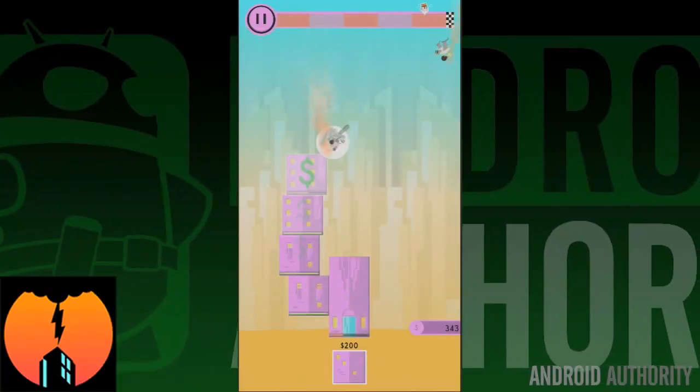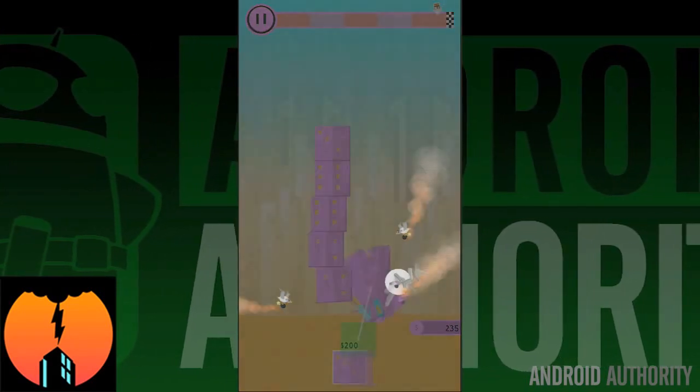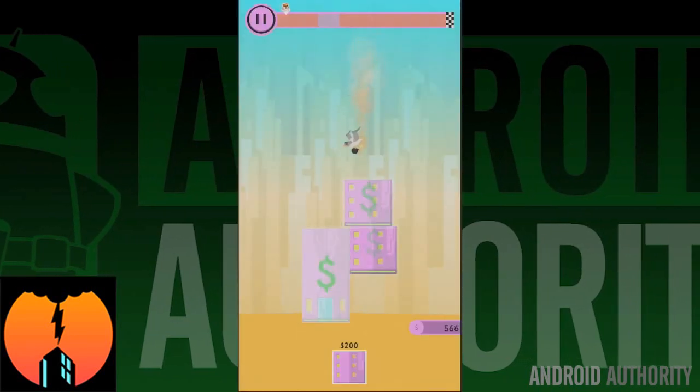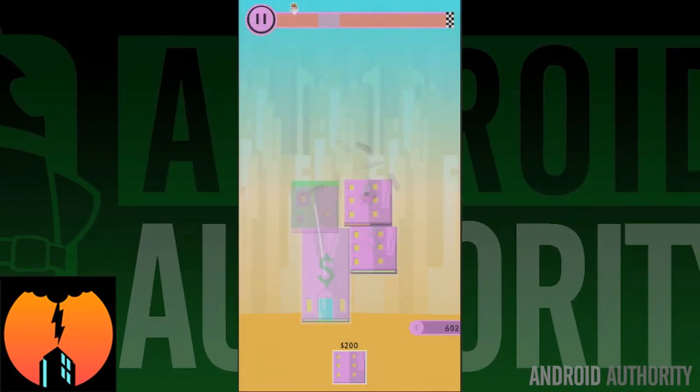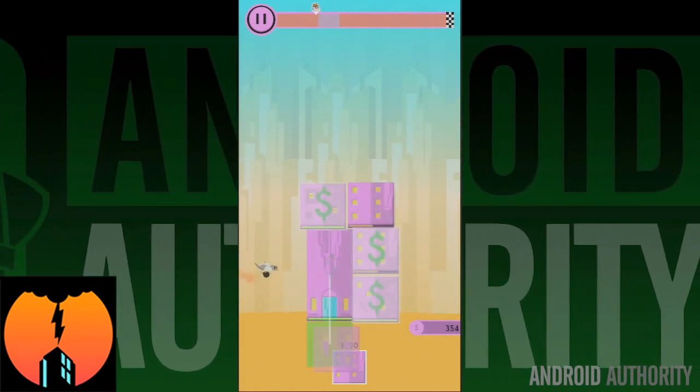First up is Bad Hotel. In this fun little time waster, you must build a hotel that can sustain damage from all of the terrible things that are trying to destroy it. You essentially start with a core and must build around it to protect it from such things as birds that have bombs. It's quick but fun and only costs a couple of bucks in the Google Play Store.